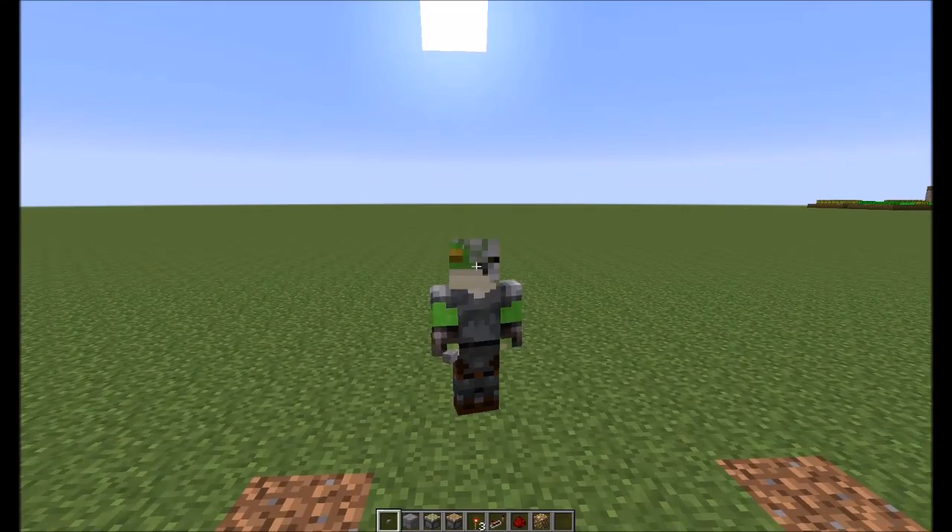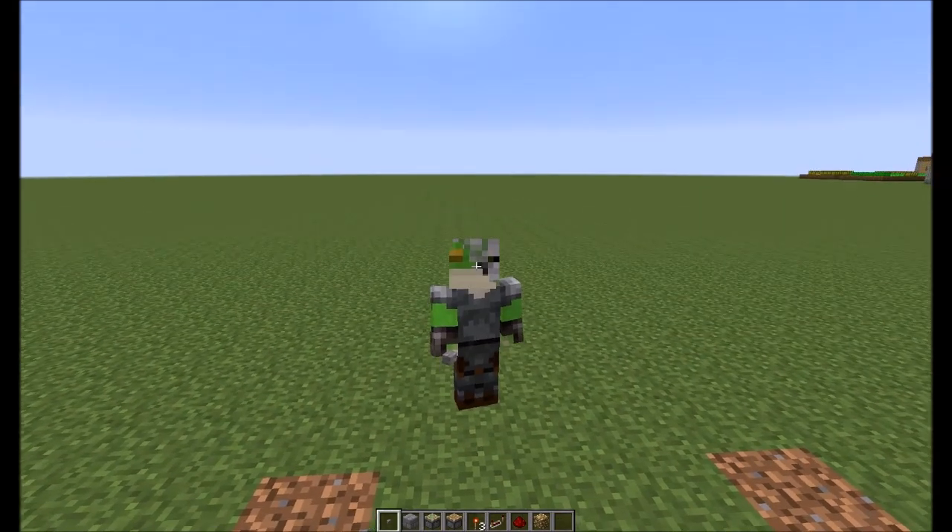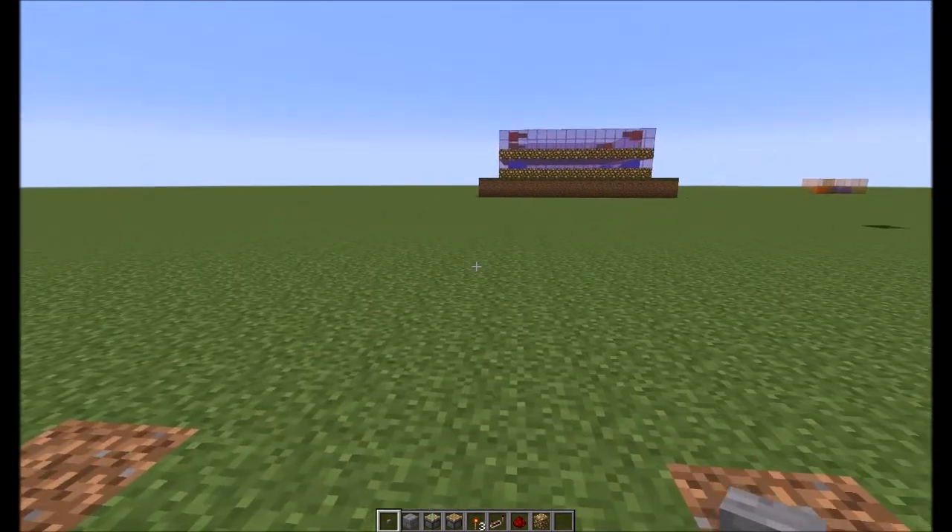Hey guys, Toad the Frog back again with another tutorial. Today we're gonna show you how to make hidden lights. You can actually hide more than lights — you can hide crafting benches and pretty much anything else you want to be able to move around. Without further ado, let's get started.